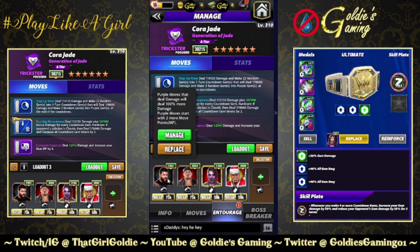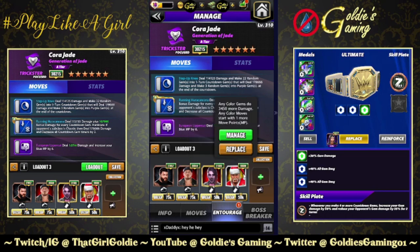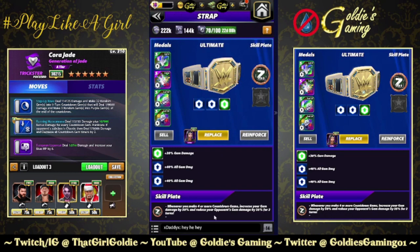Entourage for this: Striker Kevin Owens for 100% move damage and 2 purple MP. If you have Tech Kronenore's belt, he's plus 2 purple MP and countdown gems do 75% — you could use him instead. Ridge Holland for 100% to countdown gems, Zombie Rhea for 35%, and Santa Hogan to help get plus 1 MP and a little bit of gem damage as well. Sticking with Fury 2s and bringing in the Ultimate Opportune Zed plate: whenever you make 4 or more countdown gems, increase your gem damage by 50% and reduce your opponent's gem damage by 35% for 2 turns.